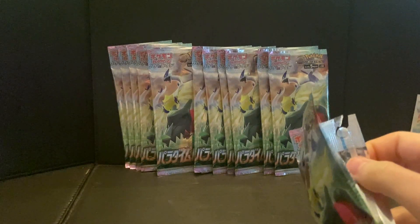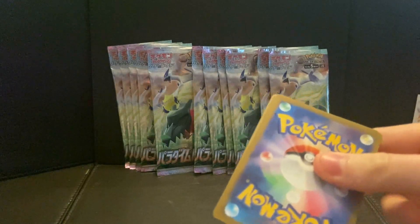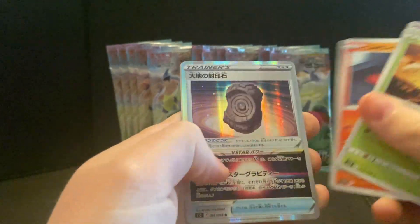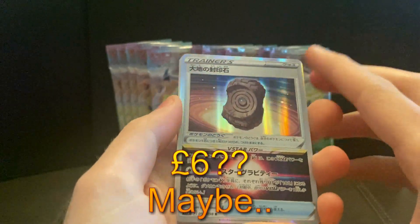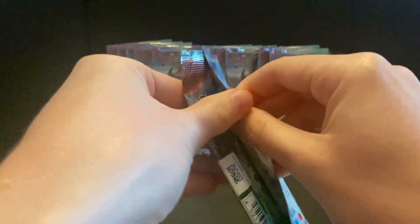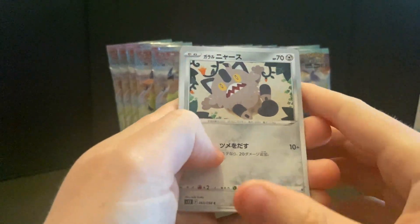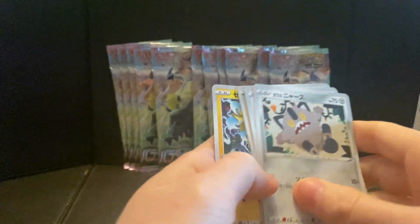I'm gonna move the box out of the way a little bit. Don't know why I went Australian there for a second. Samurott, Braviary, Litten, and another new card — stone tablet thing. That's fine, probably worth a few bob. Not too much for me — I just need that alternate art, or a nice rainbow rare, or a nice full art. Come on, either or.